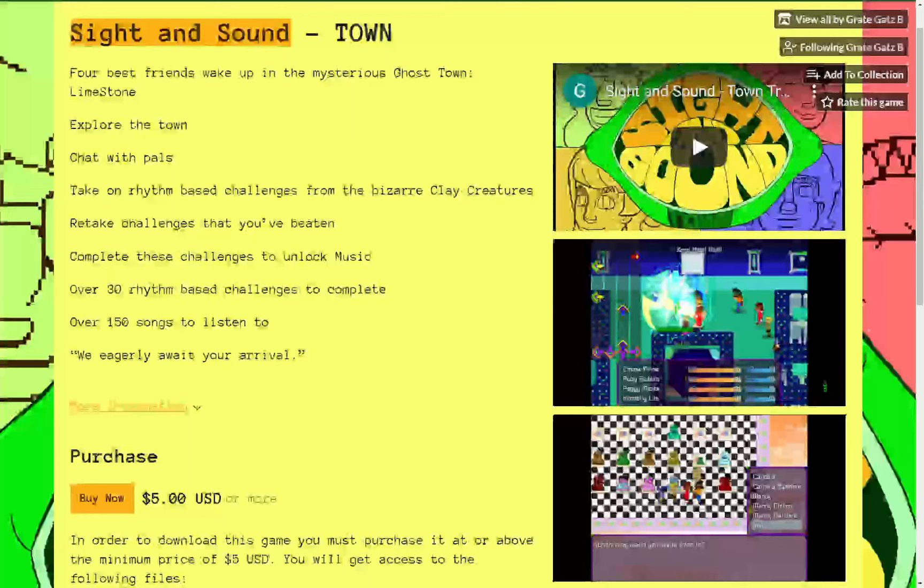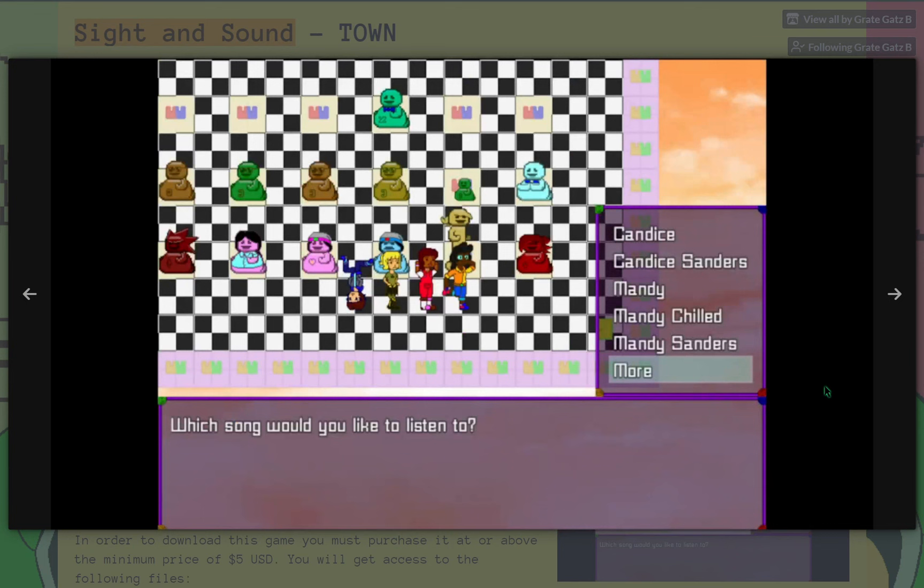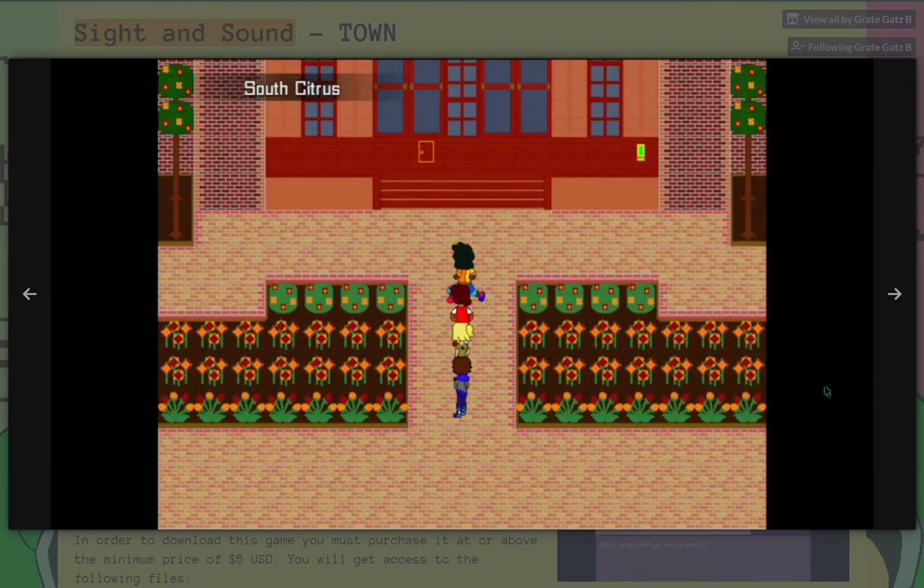Sight and Sound — an atmospheric game with rhythm-based challenges about four best friends who woke up in a mysterious ghost town.